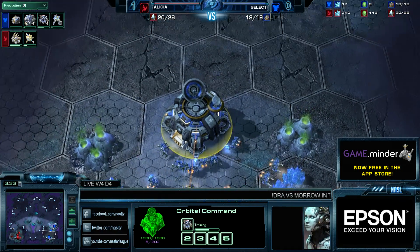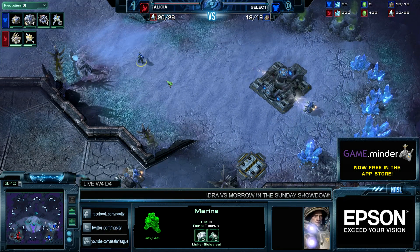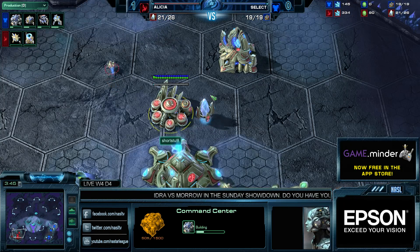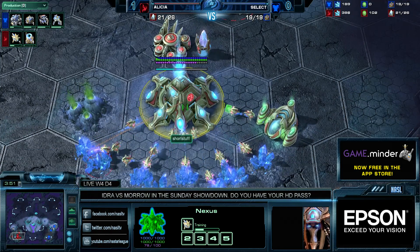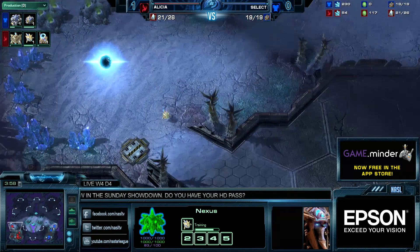Anyway, welcome back to game two of Dignitas Select against Slayer's Alicia. For those just tuning in, Alicia took map number one on Taldory Motor. Select is our blue Terran spawning at the right bottom of Shakuras Plateau, and Slayer's Alicia is our red Protoss spawning in the left bottom side, playing as 'Short Stuff' — which is a very cute username.